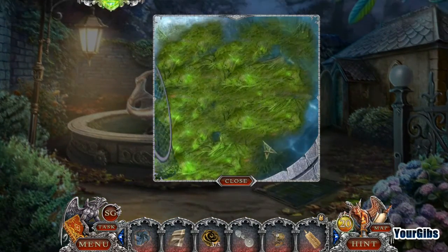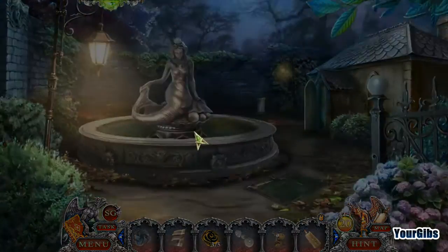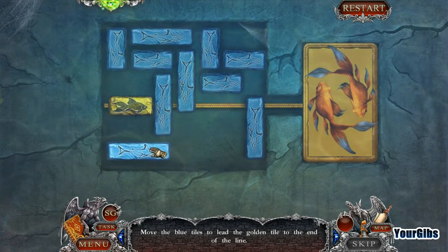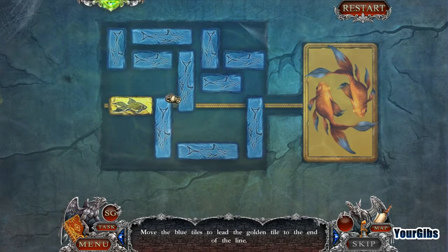That might help us get this algae out of the way. Whoa, what do we have here? It's a slider puzzle! Wow wow — interesting.